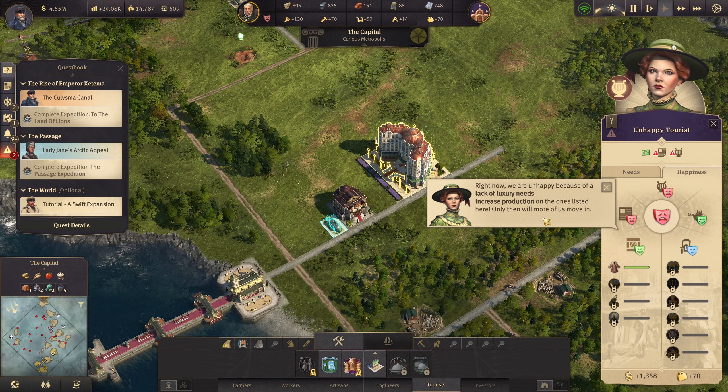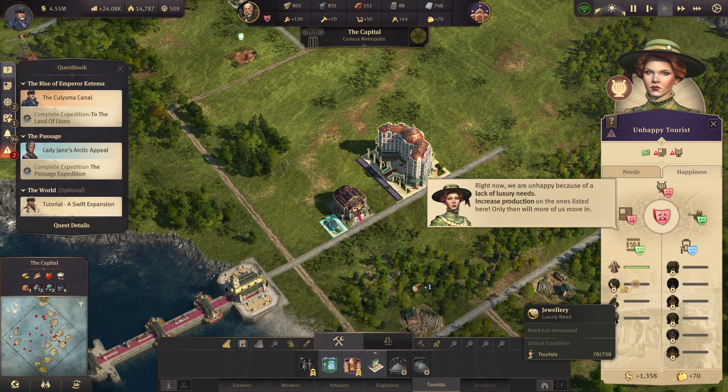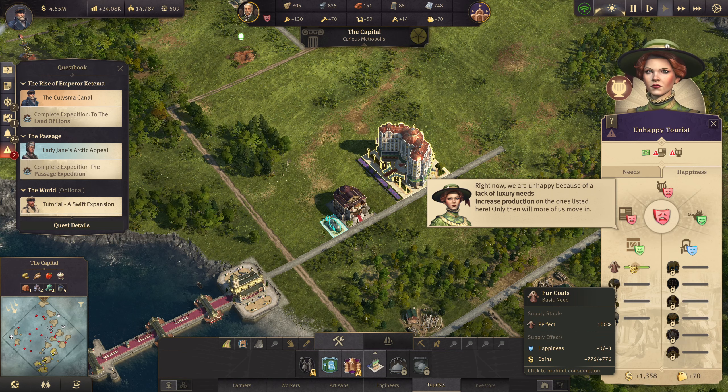Right now we are unhappy because of the lack of luxury needs because I haven't unlocked them yet — that's why. Only then will more of us move in. But I do have the first one.